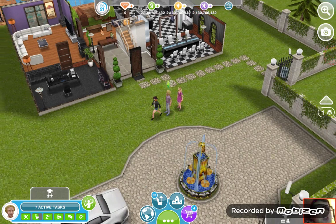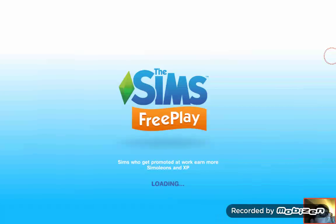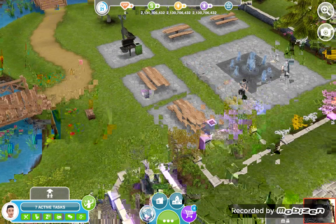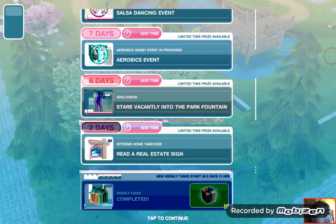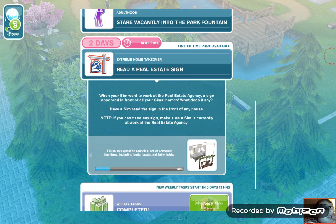Let me go back to the park. Why are you so itchy? Where's the sign? It said read the real estate sign. When your sim went to work at the real estate, you didn't see a sign appeared in front of all your sims' homes. I have a sim right in front of any house — well, let's just go home to his house.